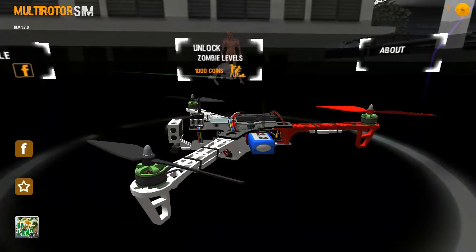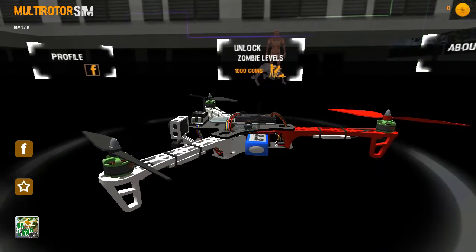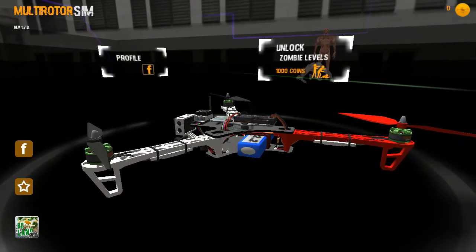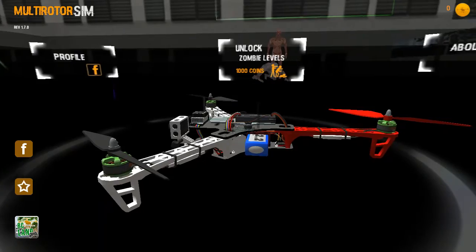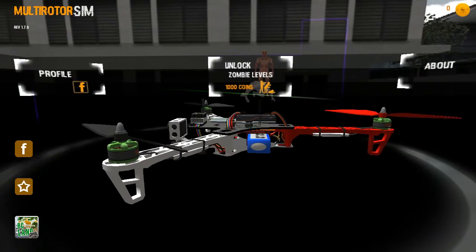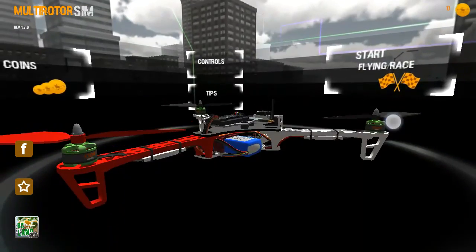Hey guys, I'm back with another video and this time it is a gaming video. The name of the game is Multi Rotor Sim. It is basically a quadcopter simulator and it is available in the Play Store. The link to the game will be given in the description below. Download the game — it is a really nice game and it simulates how you fly a quadcopter or a drone.